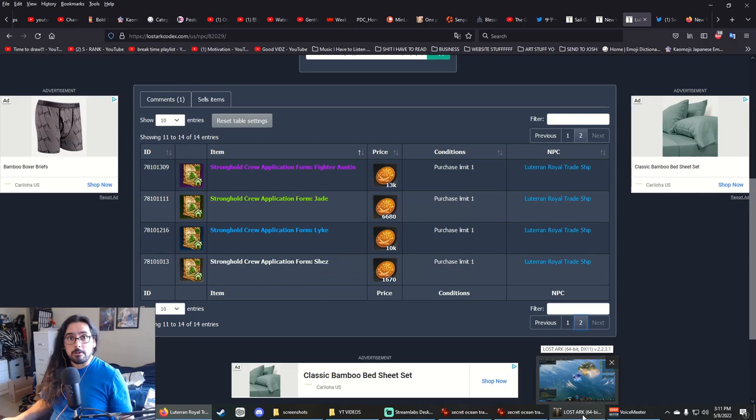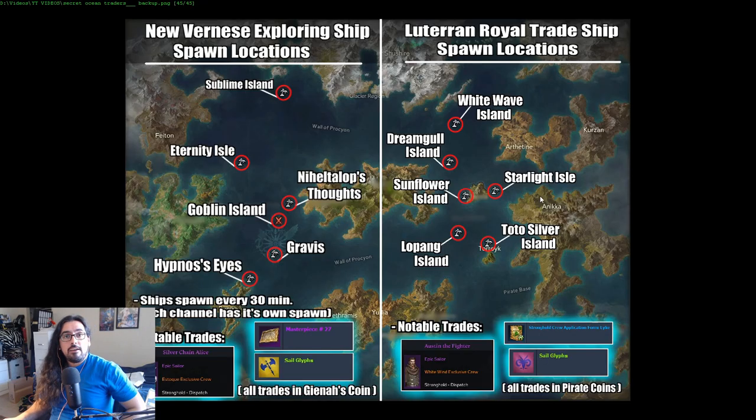Now let's talk about where to actually find these traders. I've made a map — pretty much they spawn on specific islands. For the New Vernese Exploring Ship, they spawn on these six islands: Sublime Island, Eternity Isle, Nihilip's Thoughts, Goblin Island, Gravis, and Hypnos's Eyes.